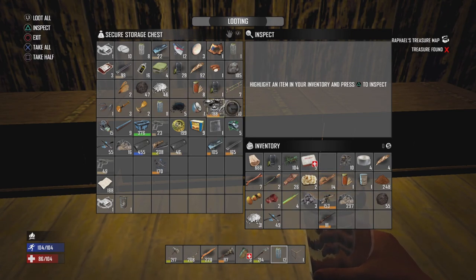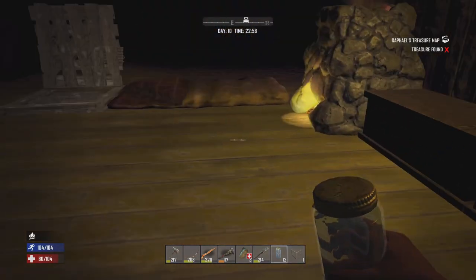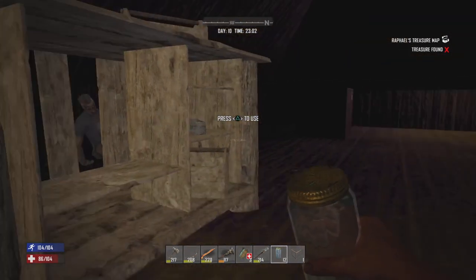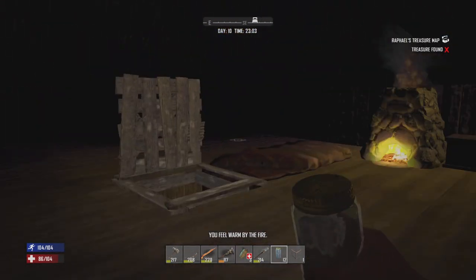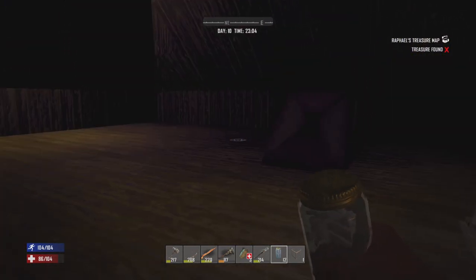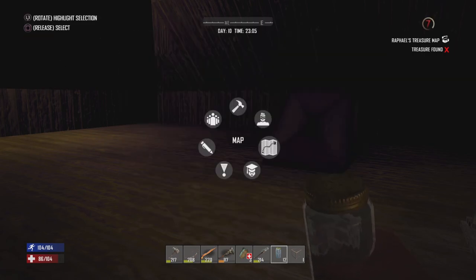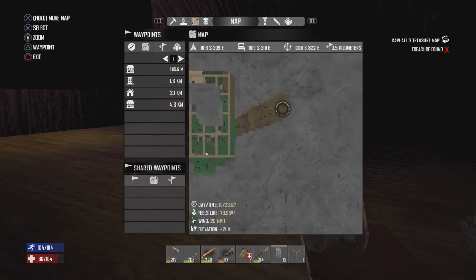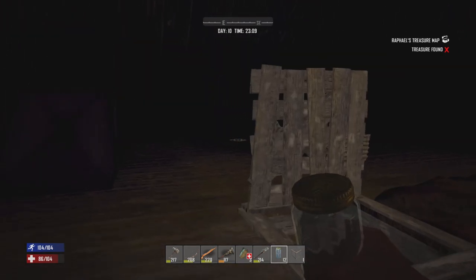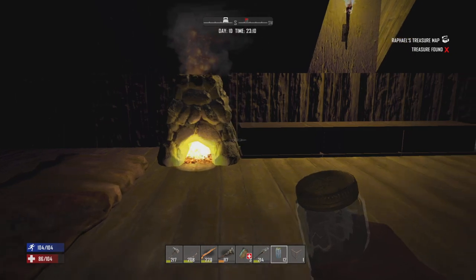Found extra auger parts too. Really happy we managed to get the Crack-a-Book raided, did a little bit of mechanical parts gathering, got the workbench, raided the Shotgun Messiah, got the airdrop — a lot of good progress today. And we know of a location for a second forge we could use for bullet tip crafting and cement making, so that's really good progress. I'm gonna close out this episode here. Thank you all for watching, and I hope you have a great day.